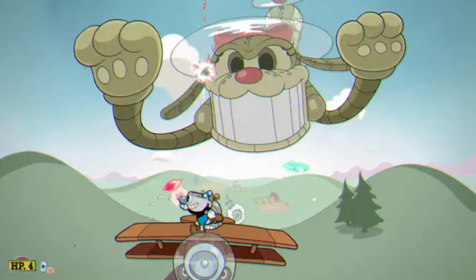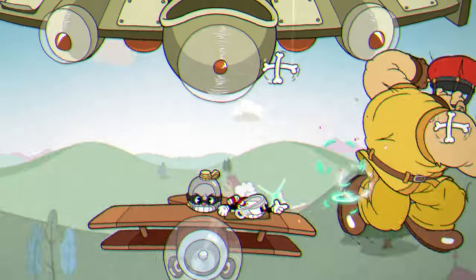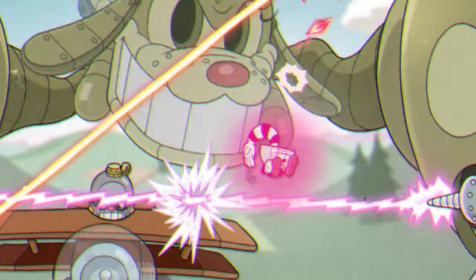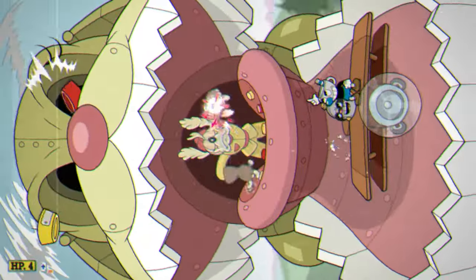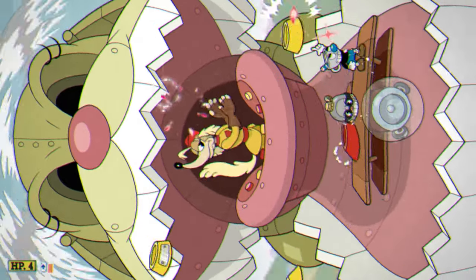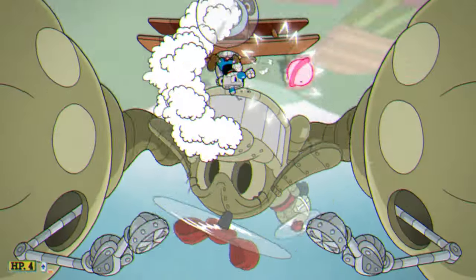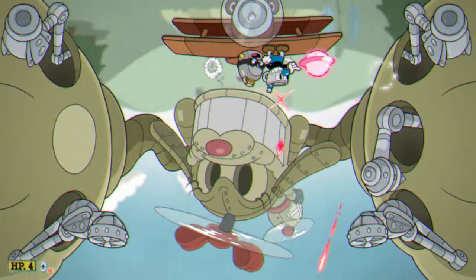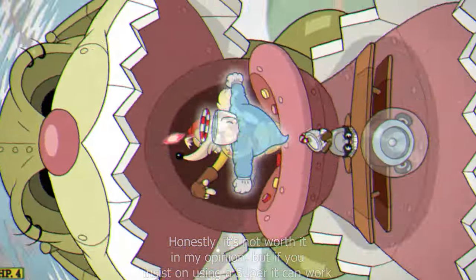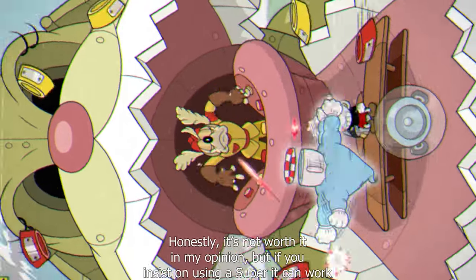For your charm, you should clearly be using Heart Ring here. The Howling Aces is definitely up there with Phantom Express with the insane amount of parries you can get throughout the entire fight, so Heart Ring is definitely the best charm to bring. For your super, it really doesn't matter since I like to just spam EXs anyway. But if you want to use your super, just bring one that deals damage — Giant Ghost does seem like a viable option for this fight, so you can use that if you want.